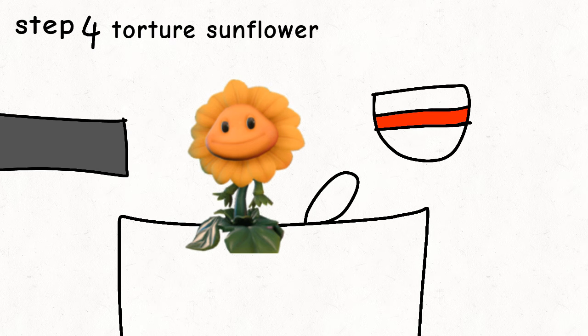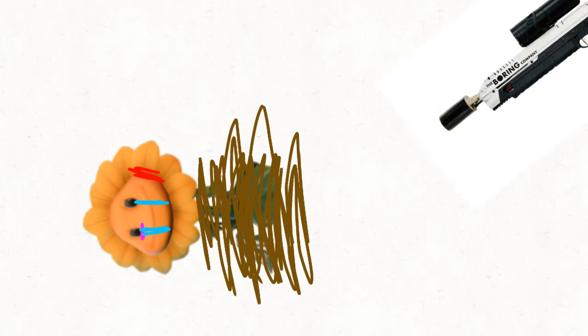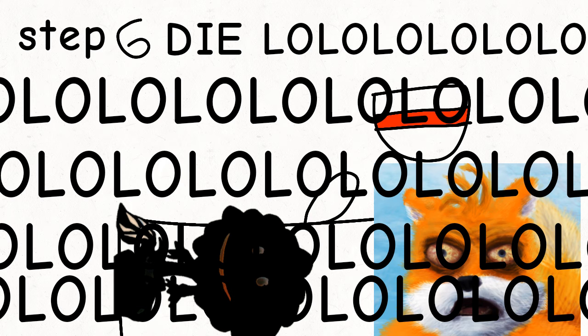Step 4: Torture sunflower. Step 5: Get furry. Step 6: Die.